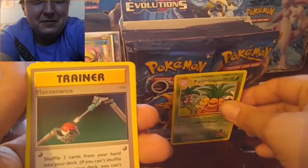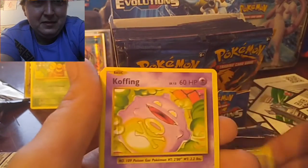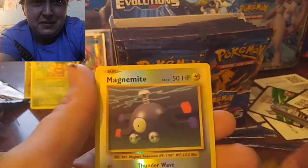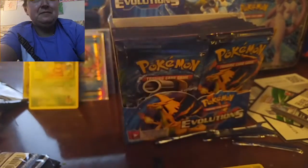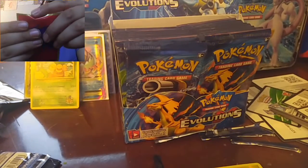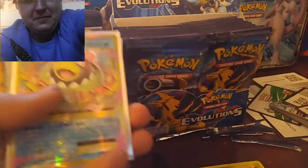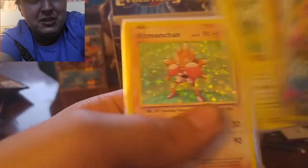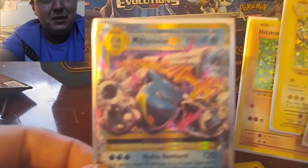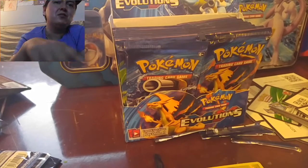Oh, we got a secret rare! And it has Japanese writing on it. Put the secret rare back there. Alright, Vulpix, and last pack magic — a Chansey Holographic! Last pack magic. Six out of nine is really good. So we got some true fire — a Chansey, the secret rare Japanese card, a Mega Slowbro, a Machamp Break card, a Raichu, a Hitmonchan, and the best of all: the Mega Blastoise EX. Thank you guys for watching the video, I hope you enjoyed it. Stay tuned for the rest of the booster box — it's gonna come in four parts.